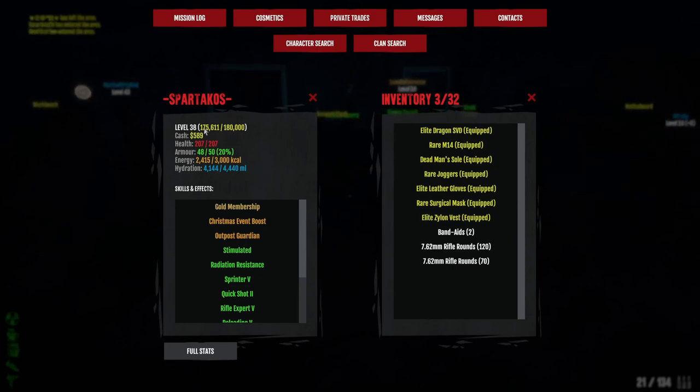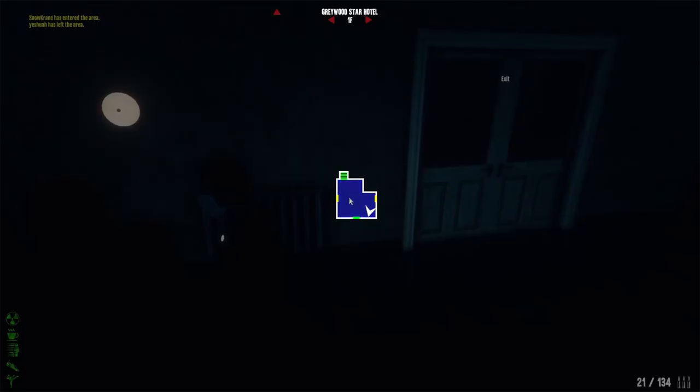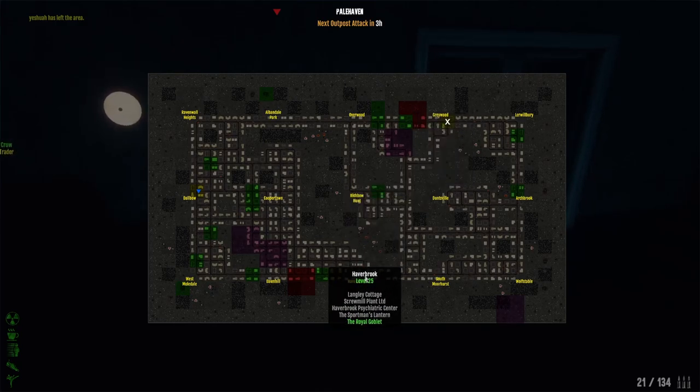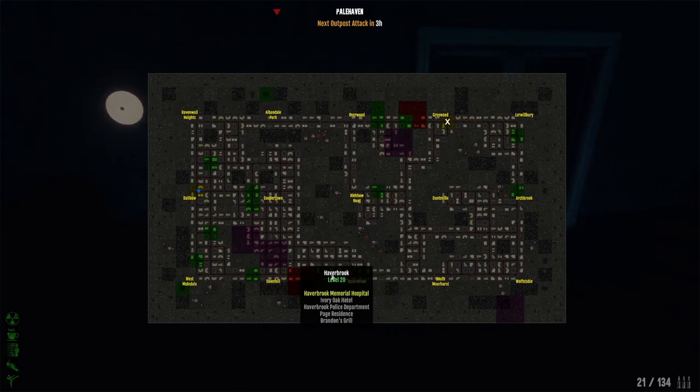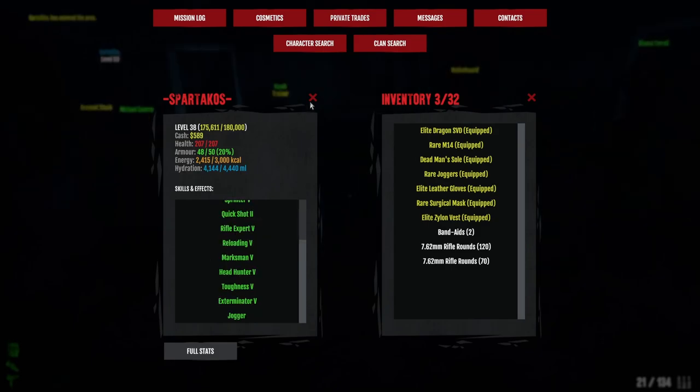We're level 38 and only a couple thousand XP away from the next level, so you'll get to see how that goes. Basically since level 25 I have been kind of grinding here at Greywood. That's probably not typical because it's a level 40 area, but with the tactic and strategy I'm going to go over, you can get to a similar point and start out here at Greywood at level 25, not really even needing to go to Haverbrook — although if you want to finish some missions, absolutely go for that.